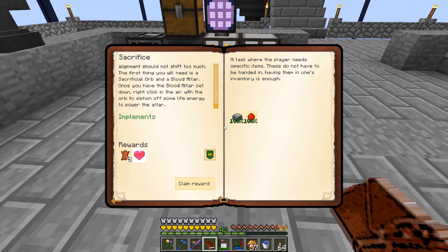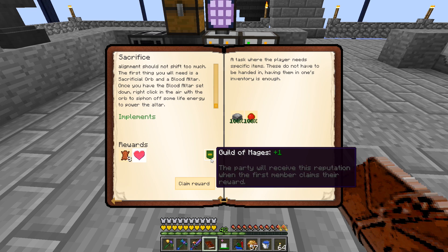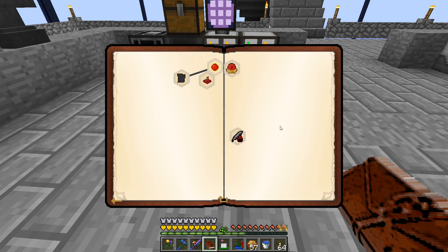We can claim that reward — it gives us some leather, which is great since we used our last four pieces to make the belt for the jetpack, and a full heart. Now that unlocks blood orb, alchemical chemistry, and blank slate quests.